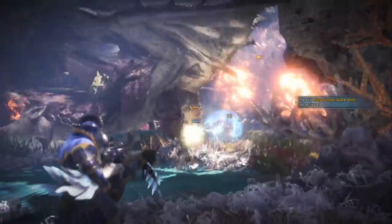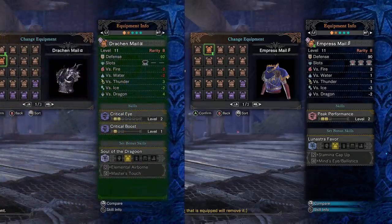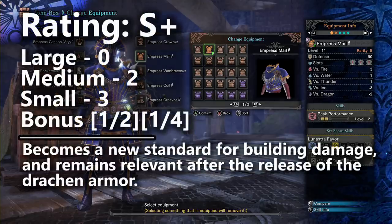Moving on to the Empress Mail Beta, here's another slot where the Lunastra set changed the armor meta. Notice that it gives you two levels of Peak Performance and three small decoration slots. Not only is this very efficient, but Peak Performance is one of those damage skills that can be used on a whole bunch of diverse builds, and it's a high priority damage skill for speedrunners. For console players, it's in close competition with the Dragon set's chest piece depending on whether you're trying to build Master's Touch. After Behemoth came out the Empress Mail Beta fell out of priority on a few builds, but it's still used on non-Master's Touch speedrunner builds today, and especially when Lunastra first comes out on the PC, it's going to be a top tier choice for straight damage builds — putting the Empress Mail Beta into S+ tier.